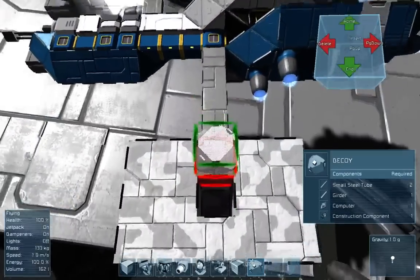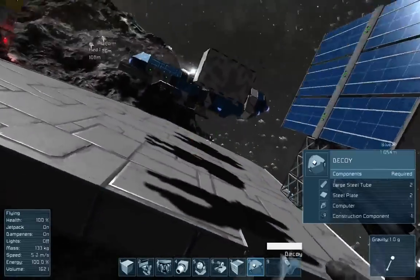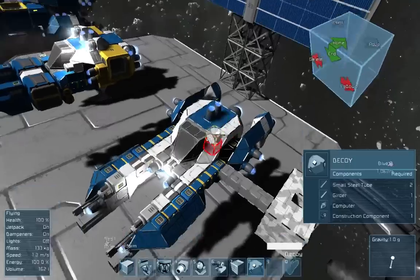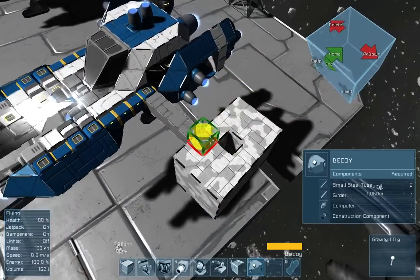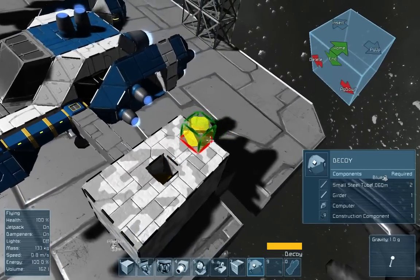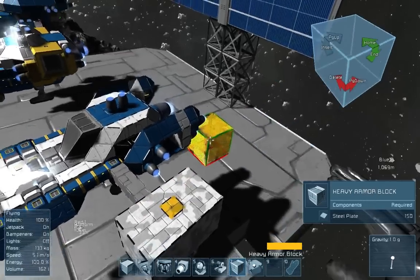What I'm going to do here is take a heavily armored box — I know it's not pretty but it's just for display purposes — and I'm going to place a decoy inside of this. Then cover it with heavy armor.